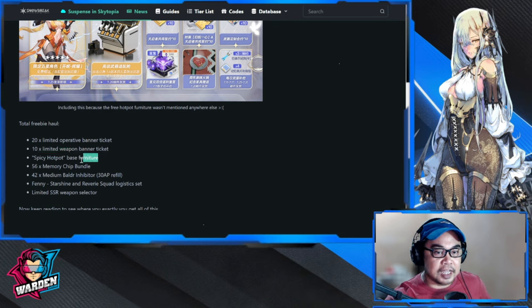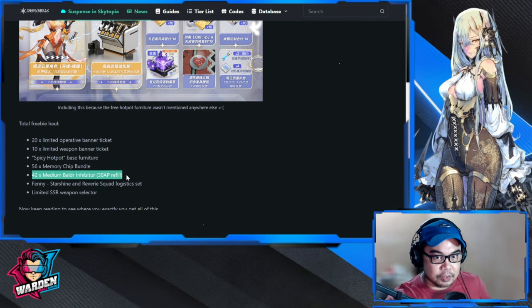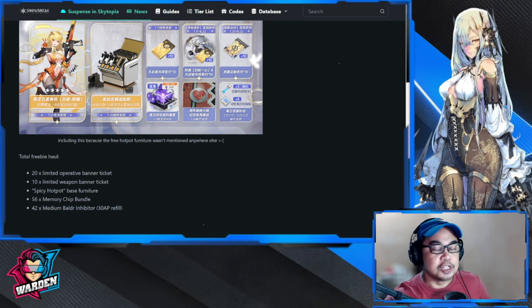So you're going to have 20 free pulls without lifting a finger, and 10 for the weapon banner. There's also a Spicy Hot Pot base furniture item, a 56 memory chip bundle given on a daily basis — starting with four per day — 42 medium Balder inhibitor AP refills, and Fenny Starshine with the Reverie Squad logistics. Fenny is the free SSR for the anniversary and she looks really good.